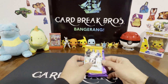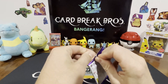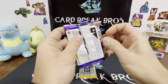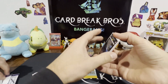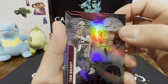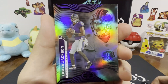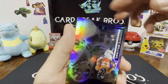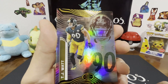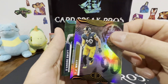All right, two packs left. We'll go ahead and do the Illusions 2022 and save the Optic for last. We got Tom Brady — that's a sweet one! Look at that sleeve. Austin Keller, Lamar Jackson, Javante Williams, and TJ Watt. DeAndre Swift.